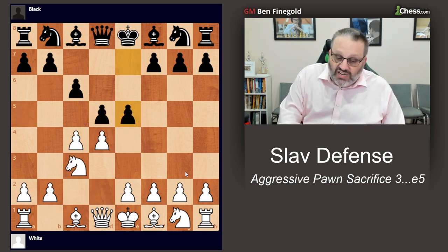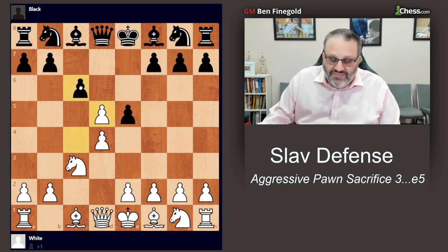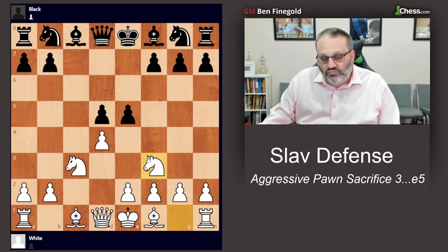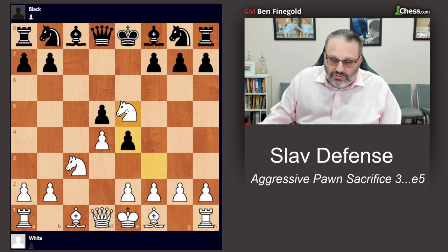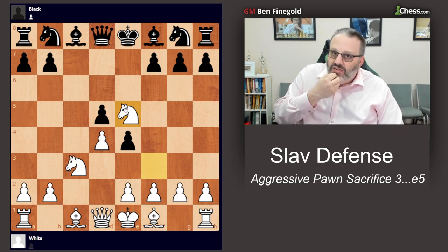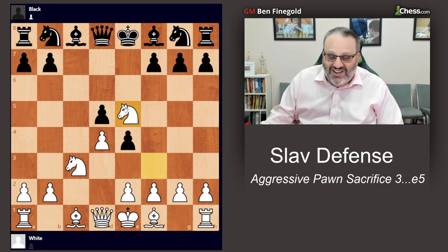That's a really crazy line if you just take on E5 right away. Another way to play is to take on D5, take on D5. You could take on E5 now, which is similar to the last variation, or you could play Knight F3, which I think I played once. After E4, you play Knight E5 — this is super complicated. I actually lost a game to Shabalov in this position about 33 years ago.